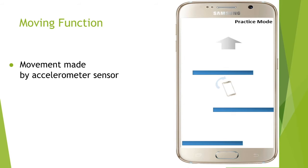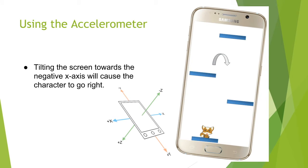The accelerometer in the device will be used to determine which way the character moves. Tilting the screen towards the negative x-axis will cause the character to go right, and tilting the phone to the positive x-axis will cause the character to go to the left. If you look at the small picture, the blue arrow shows you which way the character will go.